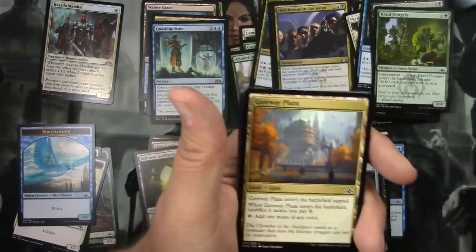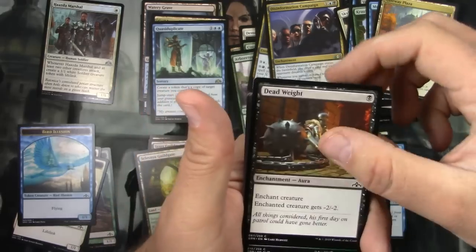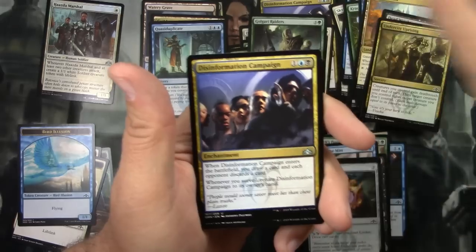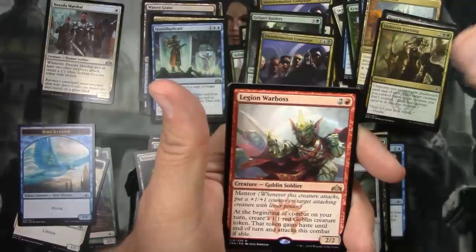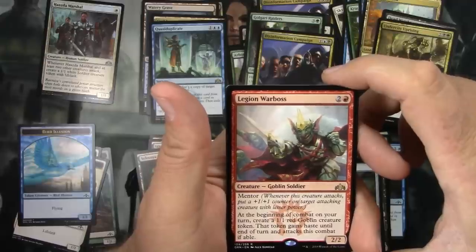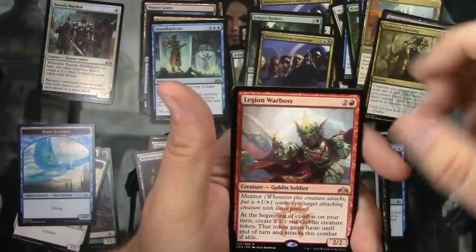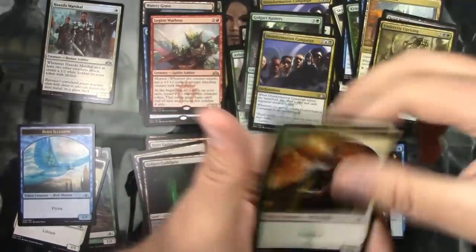Dead Weight—a nice reprint from Innistrad with new art, love it. Got a Hazda Marshall, Golgari Raiders, and another Disinformation Campaign. The rare is a Legion Warboss—great. For two and a red, you get a Goblin Soldier creature with Mentor. At the beginning of combat on your turn, create a 1/1 red Goblin creature token. That token gains haste until end of turn and attacks this combat if able. Very nice. Golgari Guildgate and an Elf Knight token.